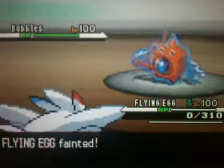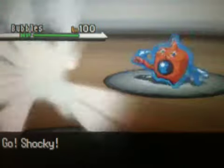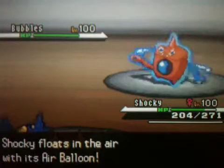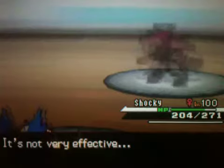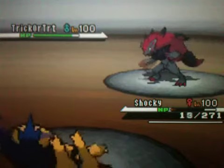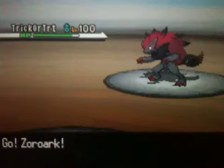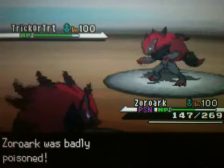He brings in his Bubbles, and he tricked me really well — I legitimately thought it was his Bubbles, but it's actually his Zoroark. I figure I might as well use Sucker Punch since it should be super effective. Nope — it's his Zoroark, and I get knocked out by his Night Daze. That made me so mad, because I realized if I had used Bug Buzz I would have knocked this thing out. I probably would have had a better chance if I'd done that.